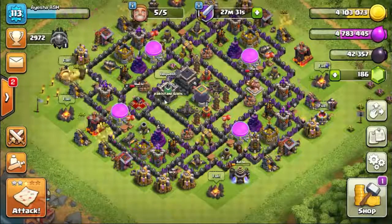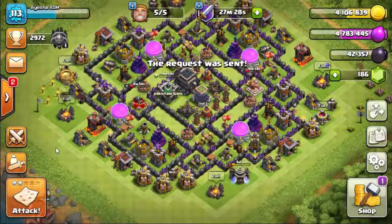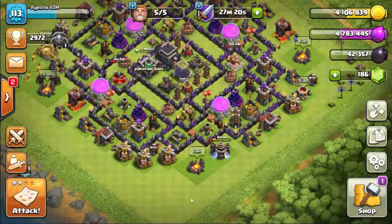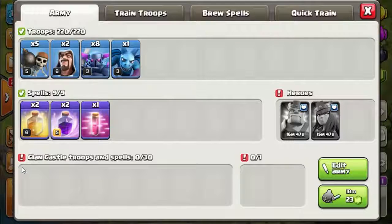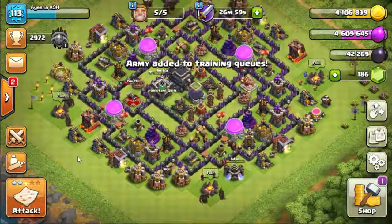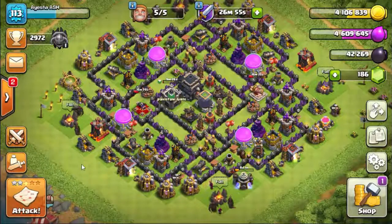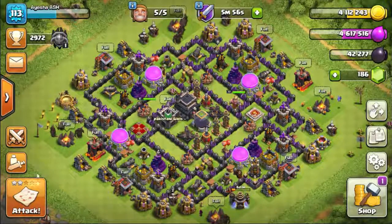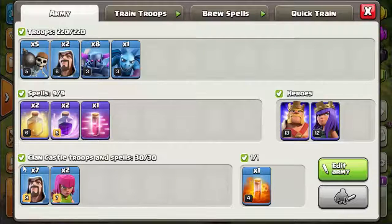Back to the home — we have two stars and need three more attacks to win a big deal of one million loot. Our next army is the same, but this time we're going with two healing spells and two rage spells because we need to keep the packers alive longer. The king and queen will be ready soon. Army is ready and we are going for another raid.